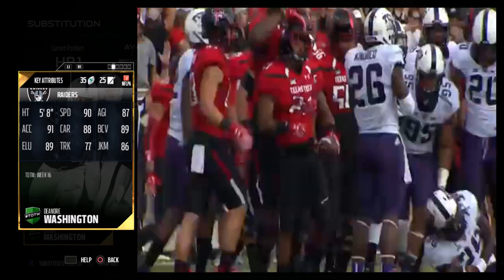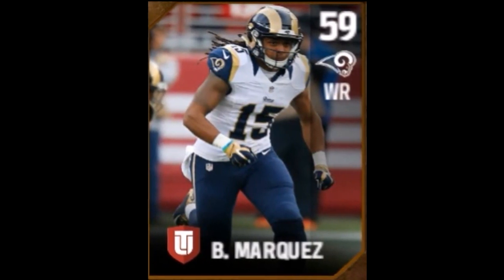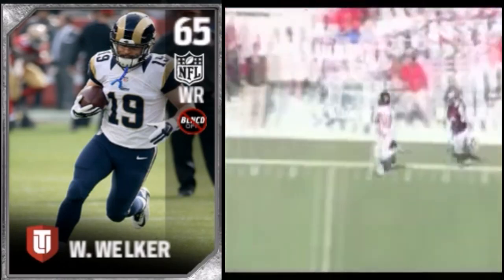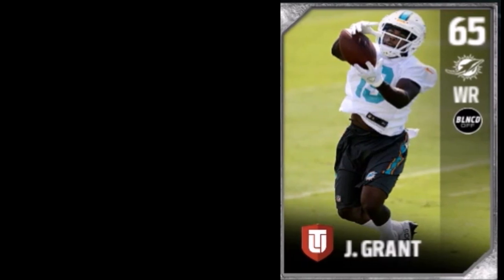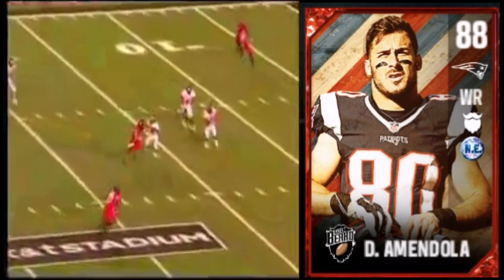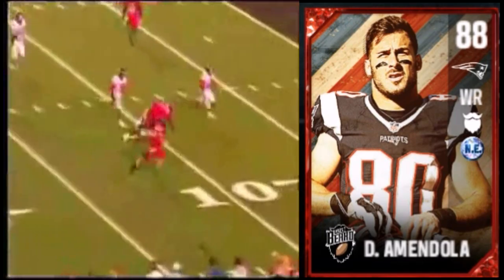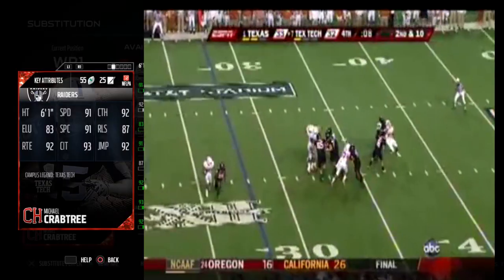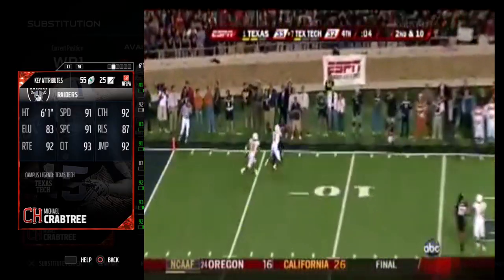We should be able to do some damage with him. Wide receiver five, we have Bradley Marquez. In front of him, we have Wes Welker — how the mighty have fallen, only a silver card in Madden. In the slot, we have Jakeem Grant. Wide receiver two, we have Danny Amendola. It's crazy that him and Wes Welker both play for the Patriots and both played for Texas Tech. The Patriots just always find a way to get gems. And then wide receiver number one, Michael Crabtree.